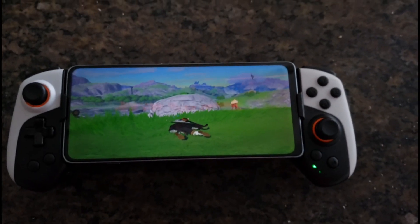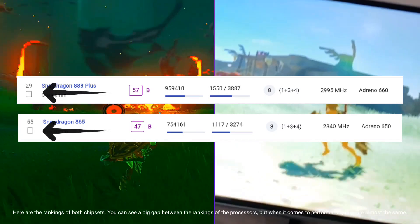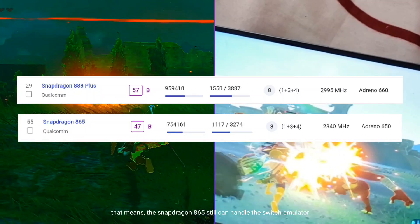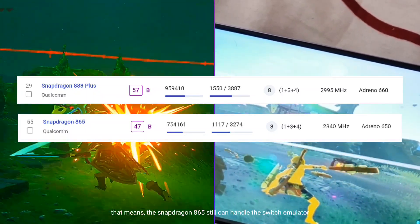Here are the rankings of both chipsets. You can see a big gap between the rankings of the processors, but when it comes to performance, they are almost the same. That means the Snapdragon 865 can still handle the Switch emulator.